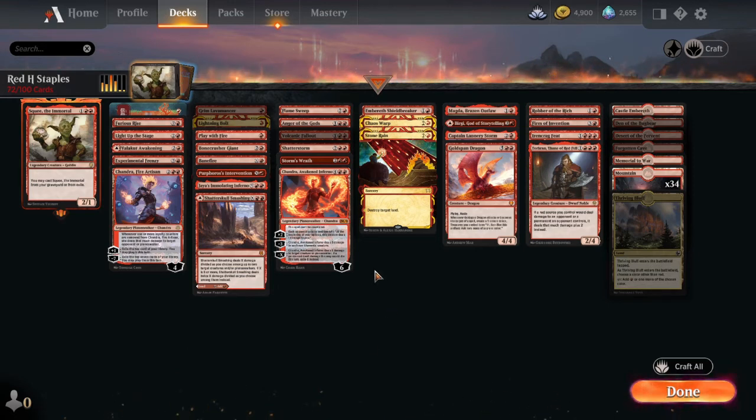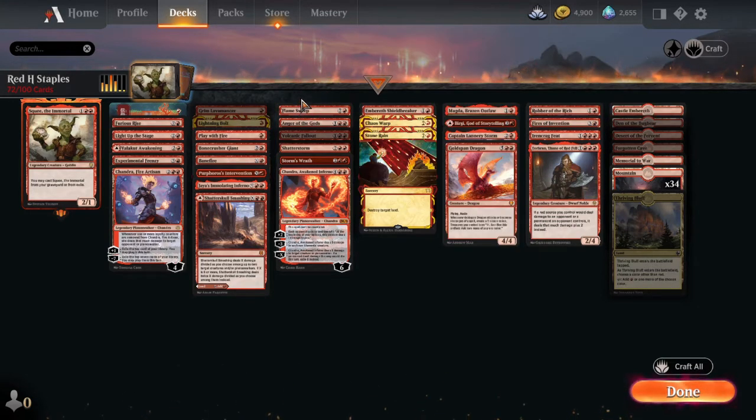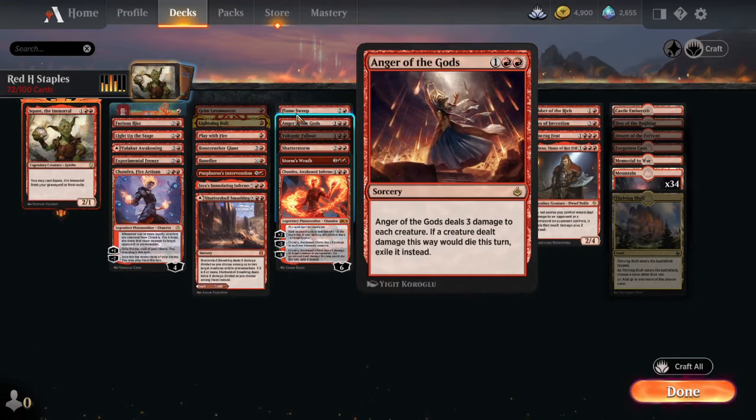Now we're going to talk about sweeping cards — sweep spells. These are like our Wrath effects, but more like damage-to-everything effects. We don't have hard removal; these are all soft removal. Flame Sweep deals two damage to each creature, except for creatures you control with flying — you can build around that. It's a nice way to sweep the board, kill all the tokens, and maybe clear early creatures on turn three. Anger of the Gods: three damage to each creature on turn three is going to kill almost everything. If a creature dealt damage this way would die, exile it instead. Great card — way better than Flame Sweep, but they're both pretty good.